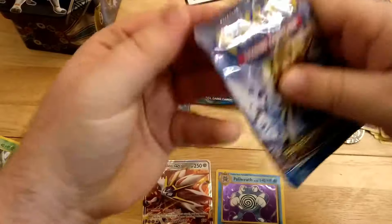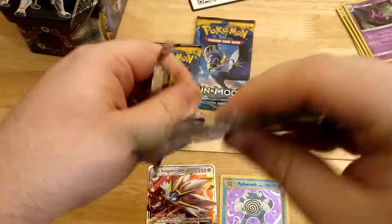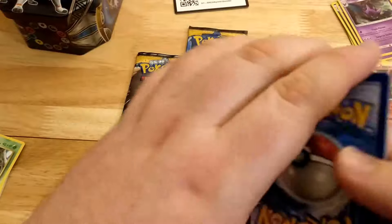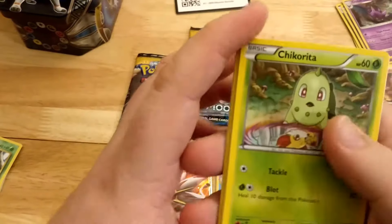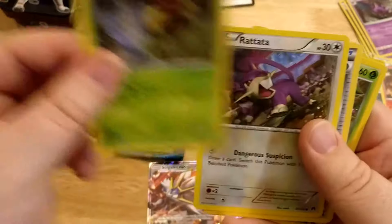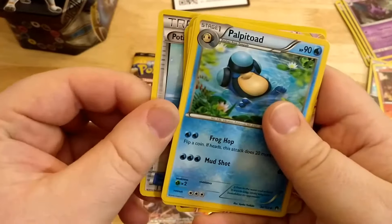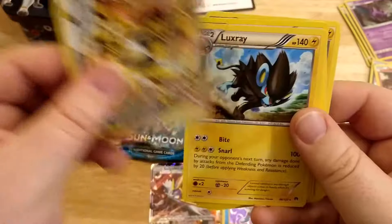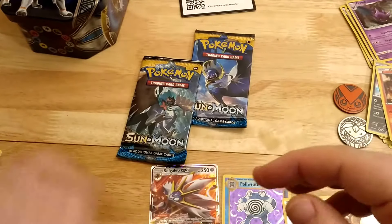Breakpoint booster - code card for yourselves. We have a Chikorita, a Shinx, a Numbee, a Cricketune, a Rattata - I see something, I'm guessing it's a Break by the looks of it - a Potion, Politoed, Luxio, a Raticate Break card, very nice, and a Luxray. Raticate Break card! This has been a bit better than our other packs.